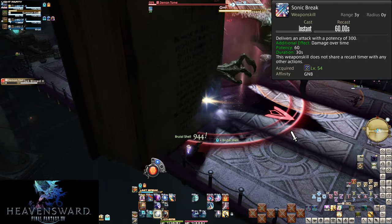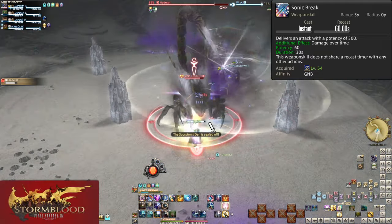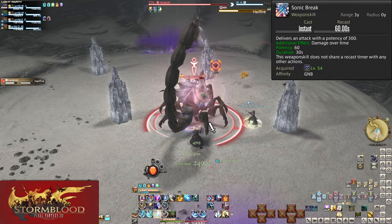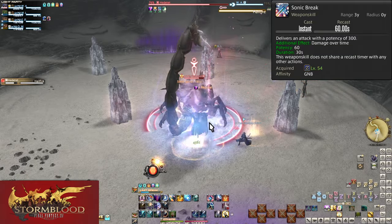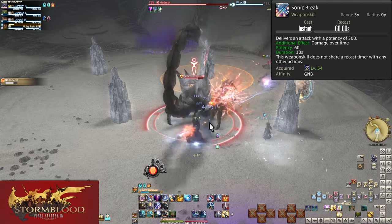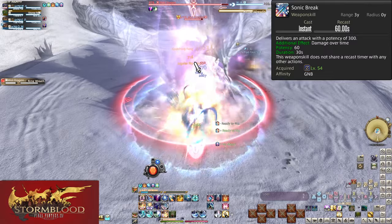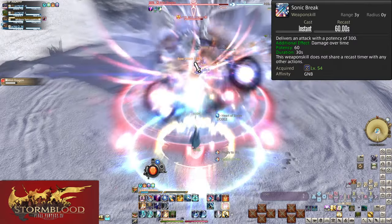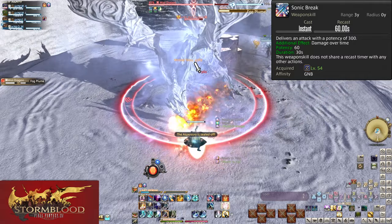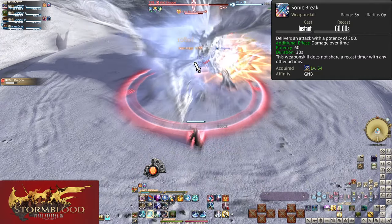Sonic Break is very easy to get off onto bosses because it does not break combos — both your main combo and Gnashing Fang combo will not be broken if you use Sonic Break in the middle of them. Remember No Mercy: both skills are 60 seconds for a cooldown. Be careful about skill speed making Sonic Break faster — too soon and you'll use it before No Mercy. You definitely want an extra 20% damage on 900 potency, so we want our buff going before our big hits.